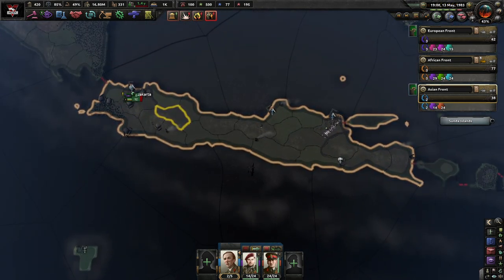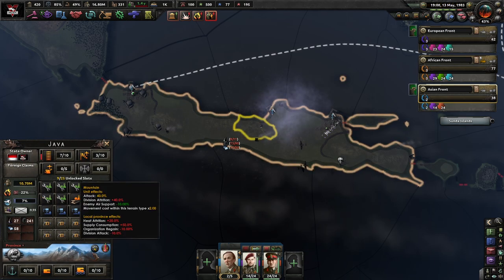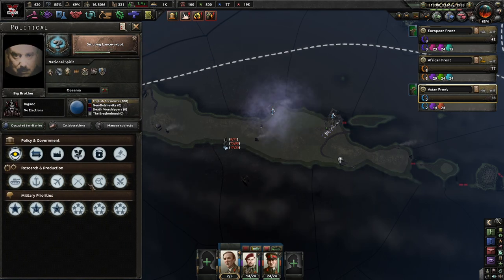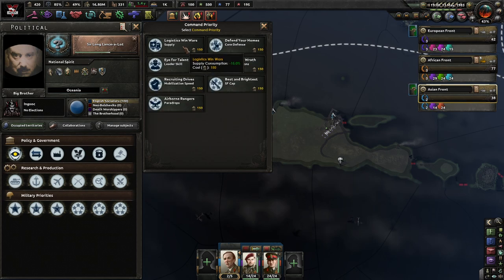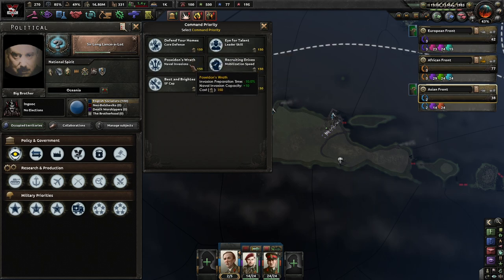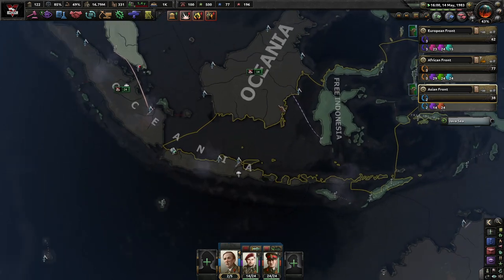How much oil are we getting out of our new possessions? 11. Okay, so nowhere near enough. Supply consumption going down would actually be really nice. Naval invasion time would also be pretty good. Let's go on supply. And then I'm honestly going to take one for Poseidon's Wrath — better naval invasions are always good.